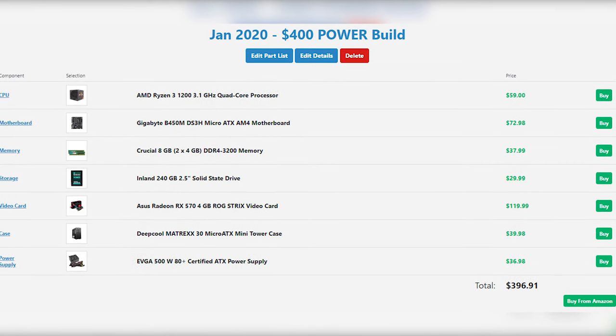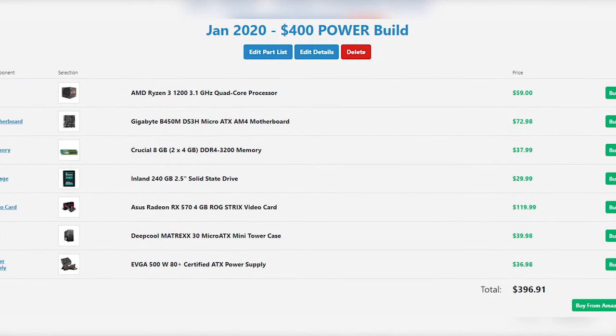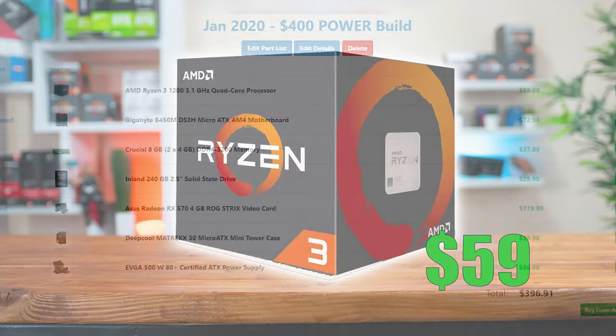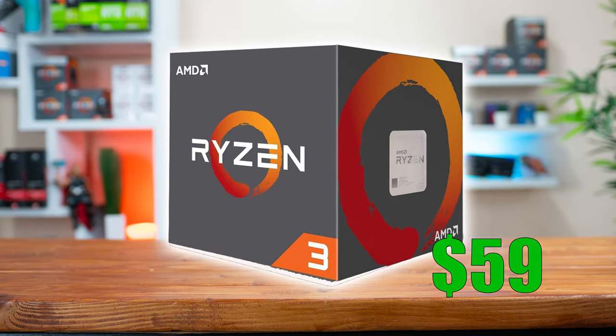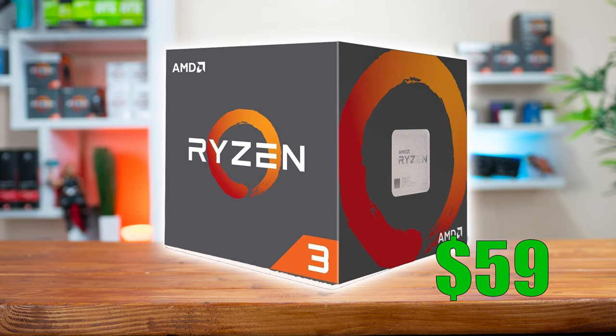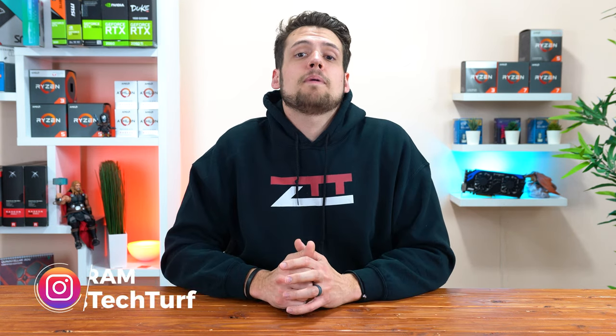Starting off with the pure performance build that definitely will not look as baller as most of the builds on this channel, the CPU I went with is the AMD Ryzen 3 1200, and I chose this one because it's probably the best CPU on the market that you can find at just 60 bucks. Even though the 1200 is a first generation Ryzen CPU, it's still packing a punch when paired with the proper GPU, rocking 4 cores and 4 threads with a boost clock of 3.4 GHz right out of the box.